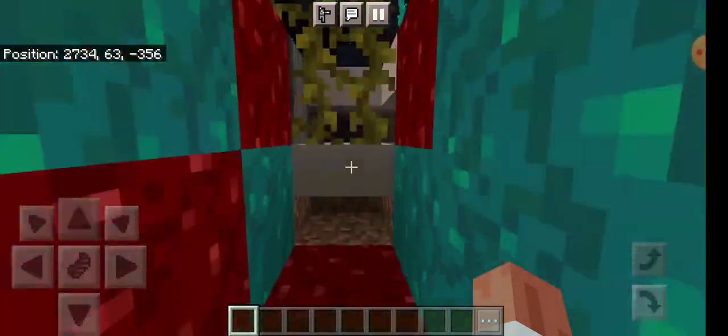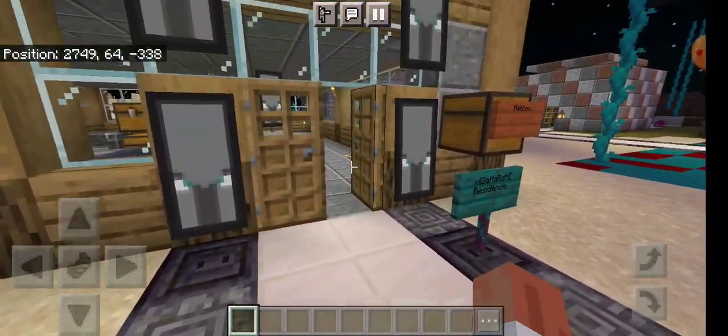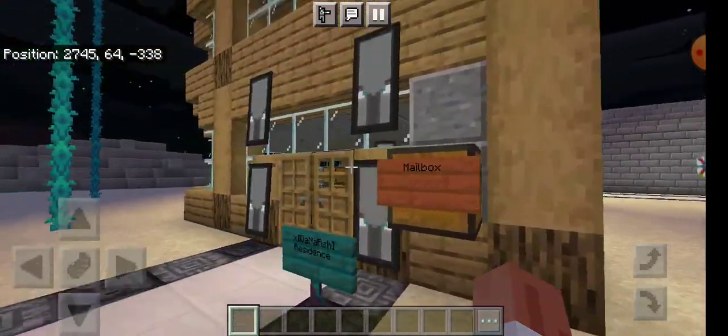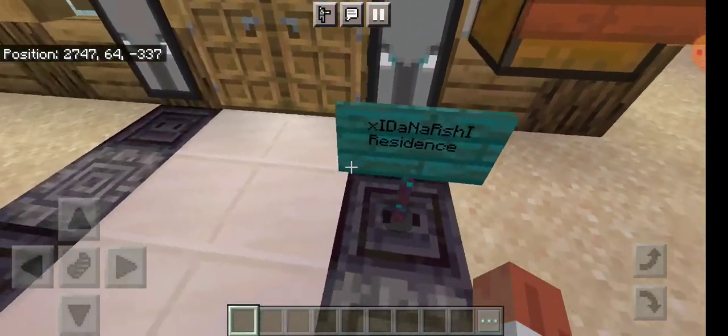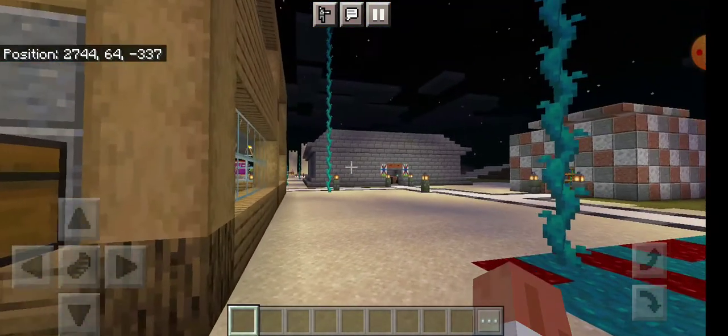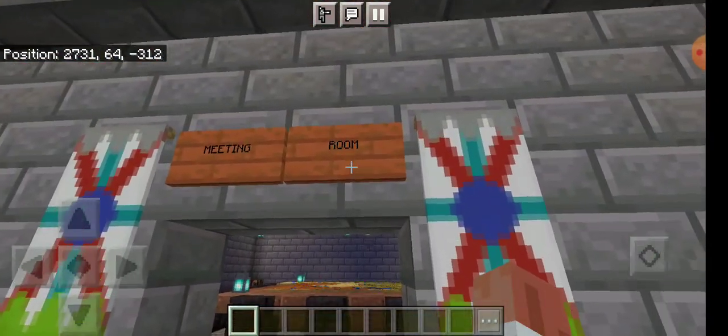One of the second-to-last things I have to show you — first off, my friend joined my world and built a house. That's his name if you would like to add him as a friend on Xbox Live. This is my map room, or my meeting hall.